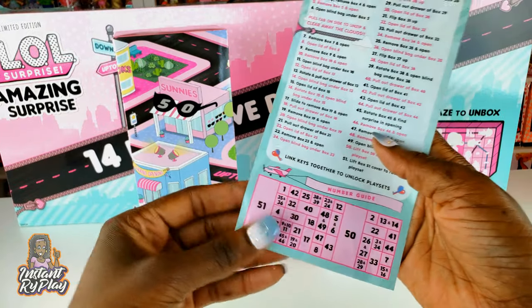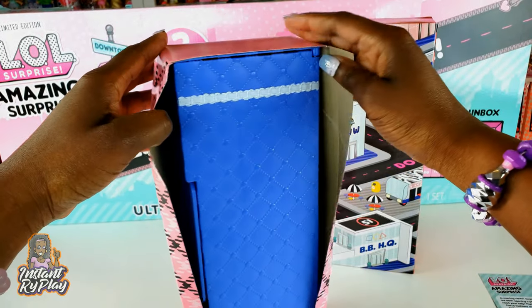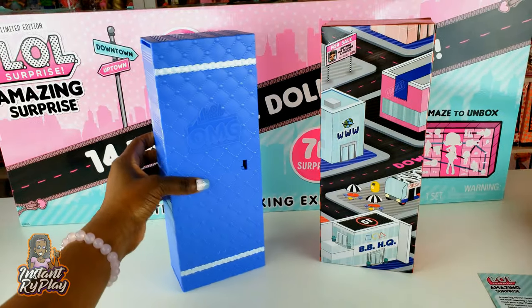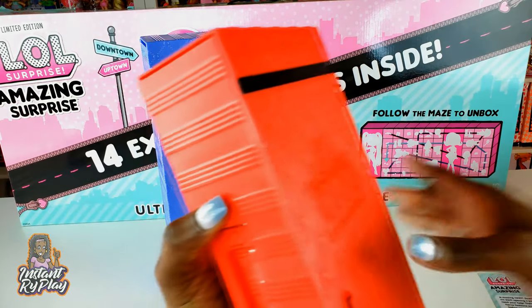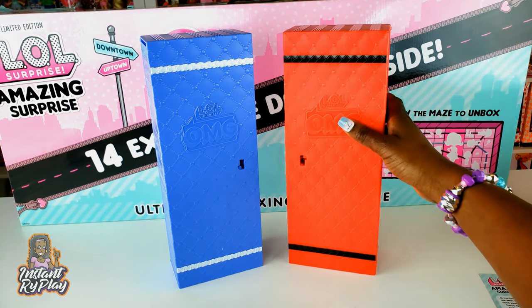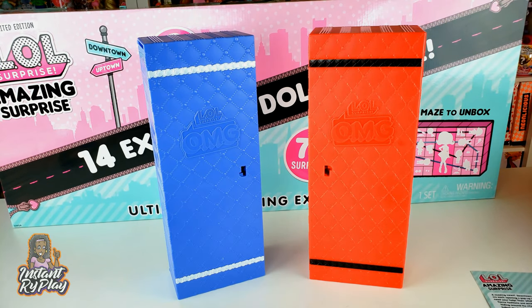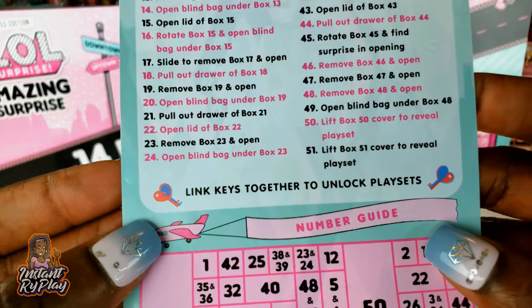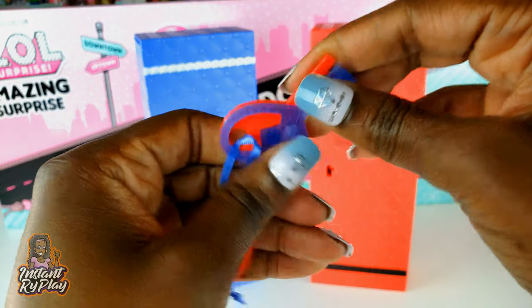We have unboxed all the smaller boxes and we're down to the last two — box number fifty and fifty-one. We're going to start with box number fifty, which is our first playset for our first doll. It's red and black and looks like a little suitcase, which could be a lot of fun to take your dolls on the go. It says we have to link the keys together to unlock the playset, and we lock them in right here so we can open our playsets.